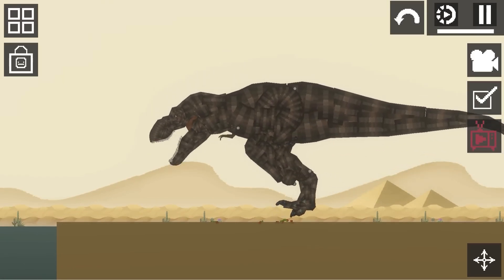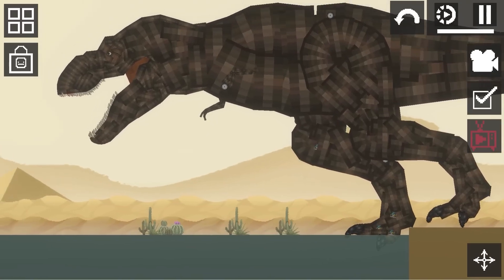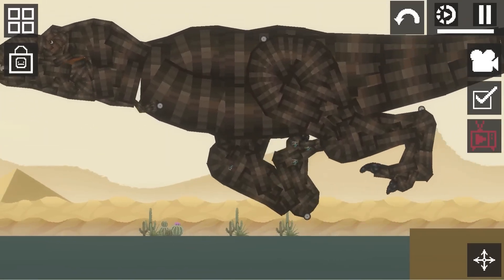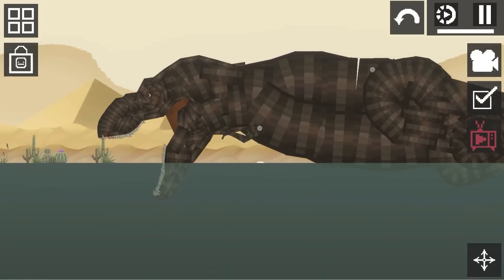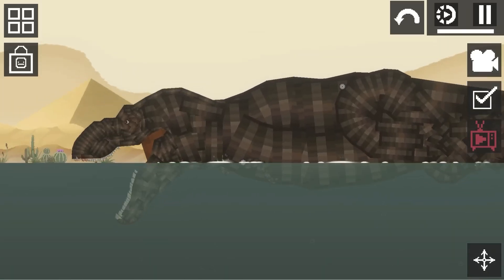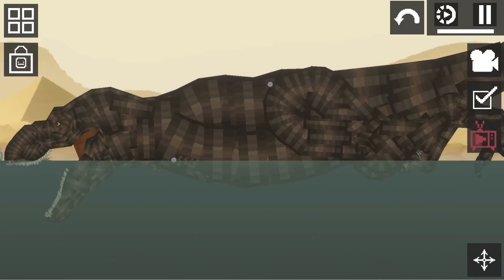Look at those stupid little arms. He's going in the water — what happens if he goes in the water? Does he actually sink or float out? Did you know that T-Rexes can float? They're amphibious creatures.